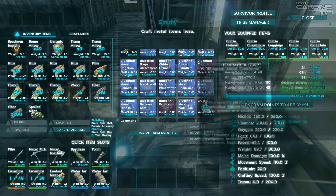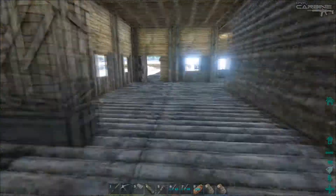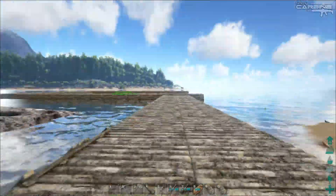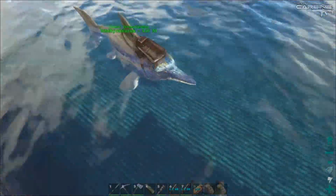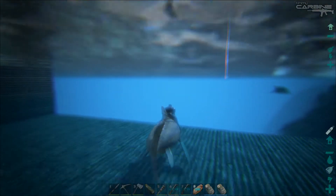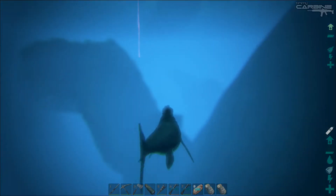Alright, so while that's getting made let's go and get the oil. I've managed to tame a decently leveled ichthyosaurus. A brontosaurus just hit me — bastard. Now we shouldn't have to go too far because that was the idea of having this base here, because it was right next to the ocean.